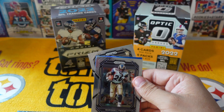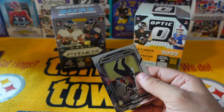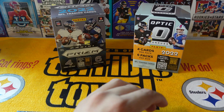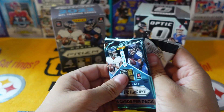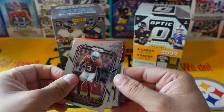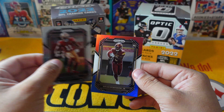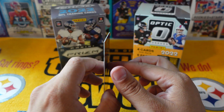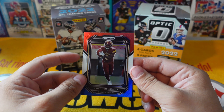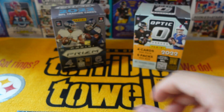Darnell Mooney, Marshall Fogg, JuJu Smith, and a Chris Olave — not too shabby. Then Buddha Baker, Shaquille Leonard, Brandon Aiyuk, and Brian Robinson Jr. I don't think I've seen this guy come out for me yet — I forgot about him. He's gonna be good next year, it's a nice little insert, we'll take that.